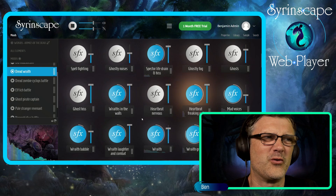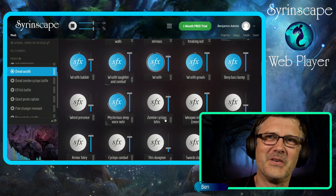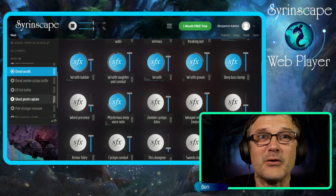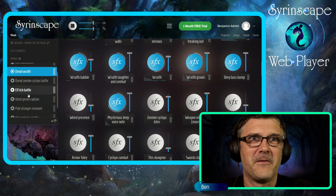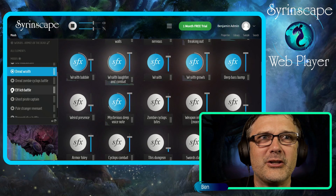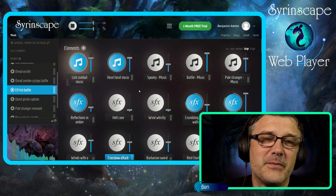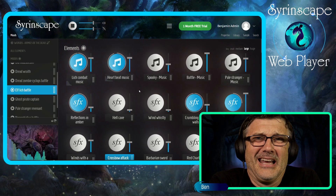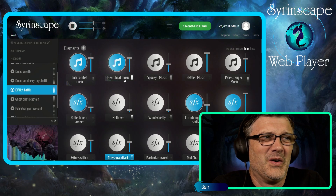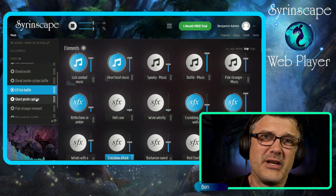This is a Dread Wraith — a fantastic taster of what Sirenscape can do for your tabletop games when you're playing Pathfinder. Should we go Elf Lich Battle? There are various different music tracks available in this sound set depending on the type of creature you're encountering, a lot of them with a really strong undead spooky kind of feel.